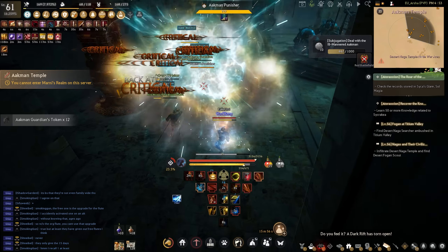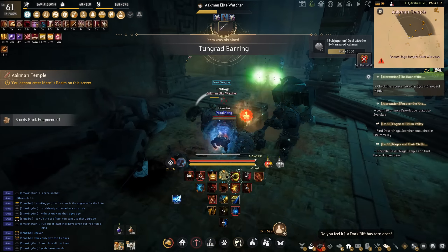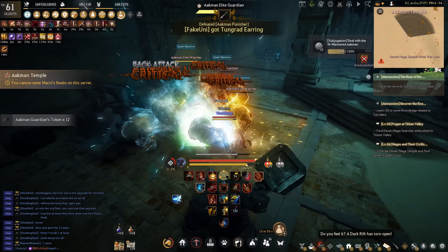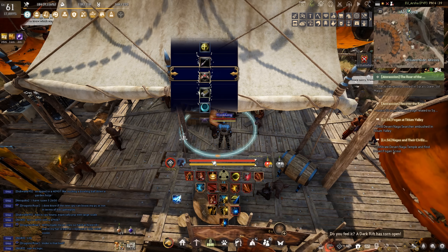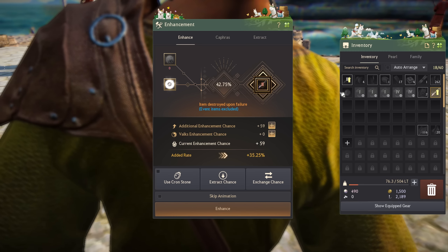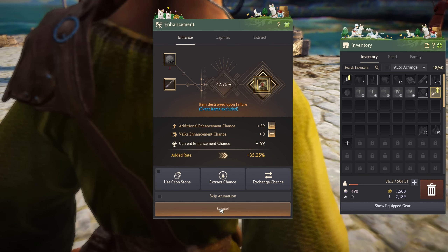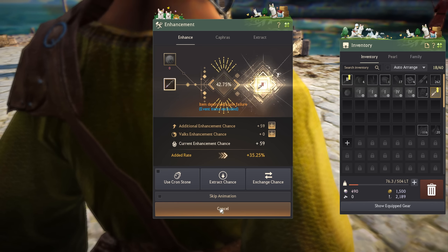The majority of my hours have been spent grinding and mixing up spots to keep things interesting. Counting the silver at the end of each hour is really satisfying these days. Making 400 to 700 million silver per hour makes the earlier stages of this game much more forgiving while still remaining a challenge. Come on, let's get a TET swing in.